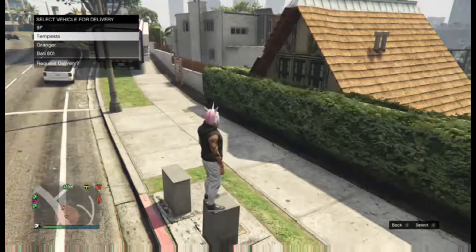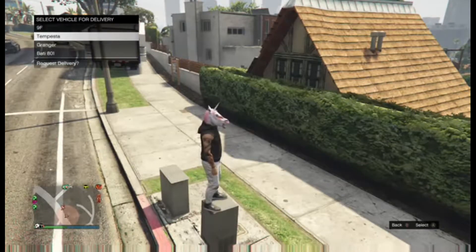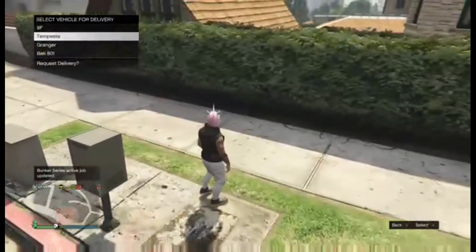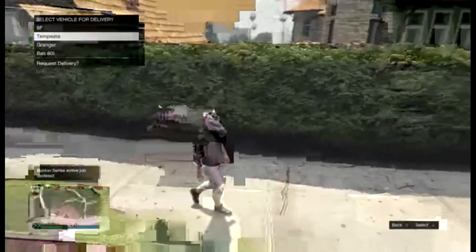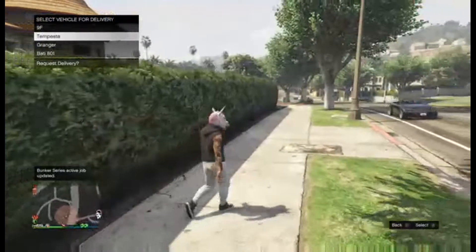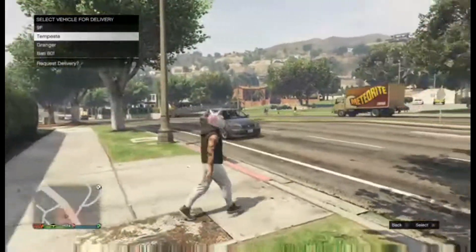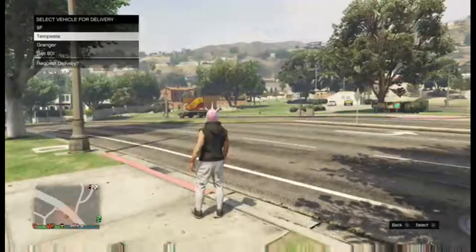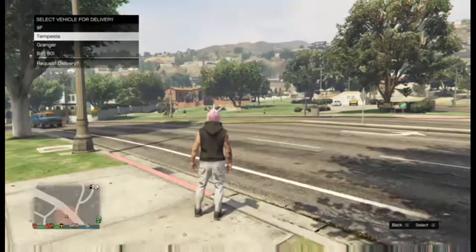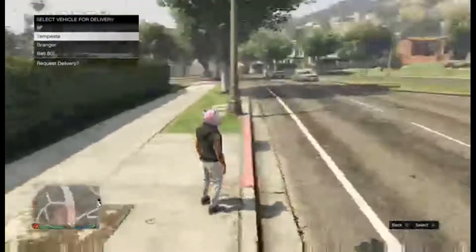If you notice that the duped car — not the regular version but the duped one — is selling for zero dollars, it's because in the game files it thinks it is an Elegy instead of a Tempesta. So what you want to do is sell the regular one and keep the duped version, or keep the duped one if you just want that car.